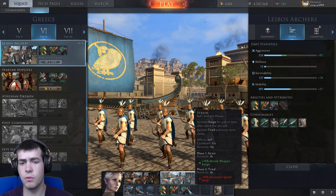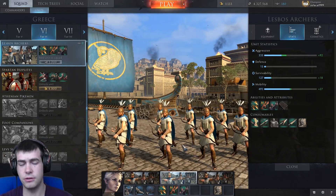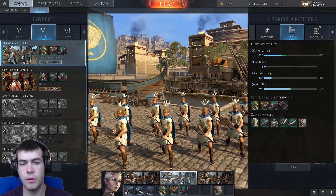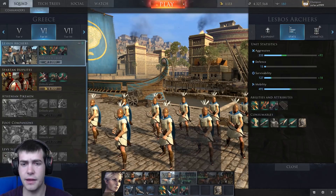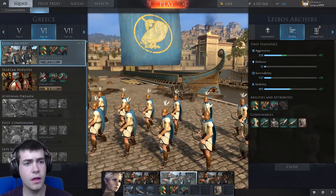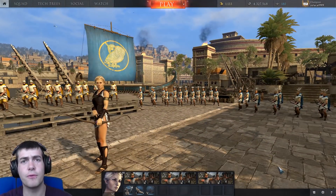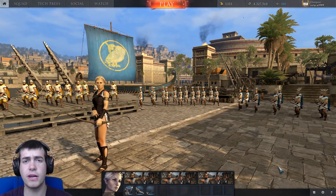We do get some slight changes: Strain, which gives an increase to missile weapon range, is obviously good — useful particularly if you can get into long grass to take out enemy archers and slingers at distance. Dash is exactly the same, and Focus Fire is the same as the previous tier. Other than that they're just pretty good and seem to be working out well in the current meta.